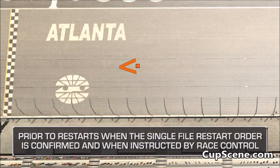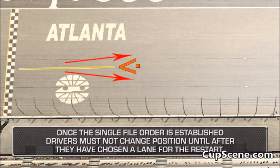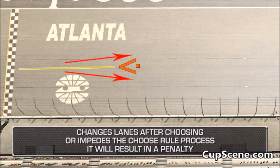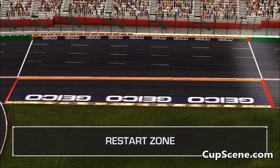Prior to restarts, when the single file restart order is confirmed and when instructed by race control, drivers must choose the inside or outside lane before the designated V-shape painted mark on the racing surface. Once the single file order is established, drivers must not change position until after they have chosen a lane for the restart. If, in NASCAR's judgment, a driver changes position prior to choosing a lane, tires touch the painted box, changes lanes after choosing, or impedes the choose process, it will result in a penalty. The GEICO restart zone is clearly defined with double marks on the outside wall and inside apron.